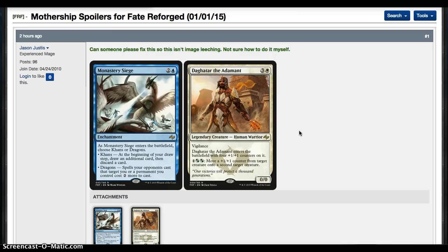Dagotar, the Adamant: 4 mana for a 0/0 with Vigilance. Comes into play with four +1/+1 counters, effectively making it a 4/4 Vigilance. Activated ability: 3 mana plus 1 and 2 hybrid — move a +1/+1 counter from target creature to a second creature. So he's a 4-mana 4/4 Vigilance, which is solid and great for limited. In terms of his ability though — why does it cost 3 mana? That's a big question for me.